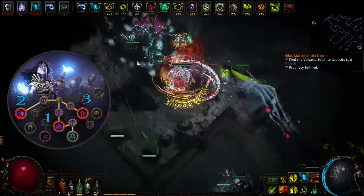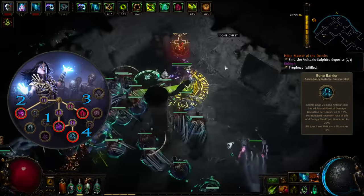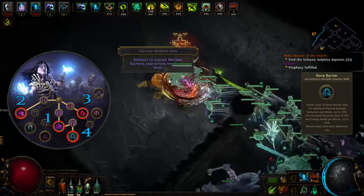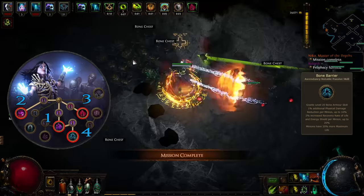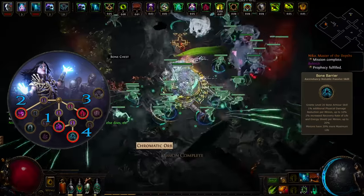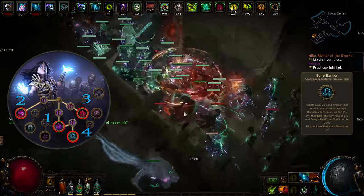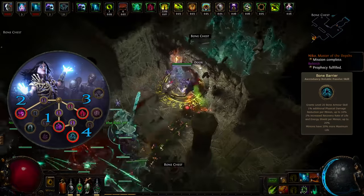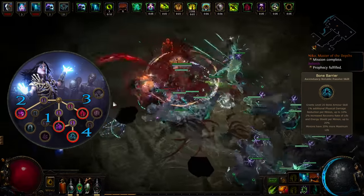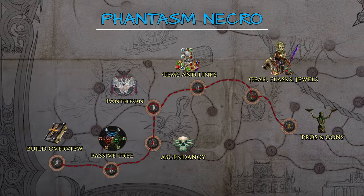Finally, with the last Ascendancy points, take Bone Barrier — a really strong defensive layer for both yourself and your minions. You get a whole bunch of physical damage reduction, life and energy shield recovery, and your minions also gain 20% increased maximum life. In addition, you obtain the Bone Armor skill — when activated it creates a shield on yourself and each of your minions which absorbs up to 2200 damage from hits, removes bleeding and provides immunity to this ailment while the buff is up. Just remember to place this skill on your hotbar and use it as often as possible.